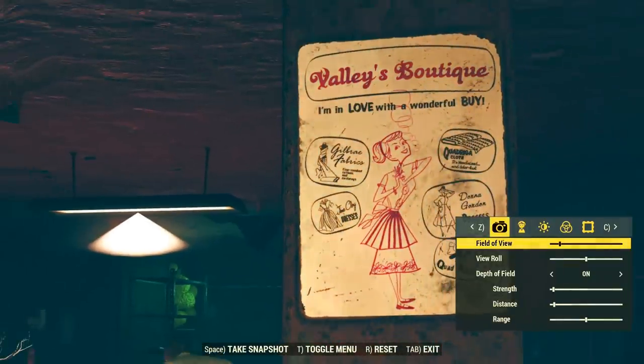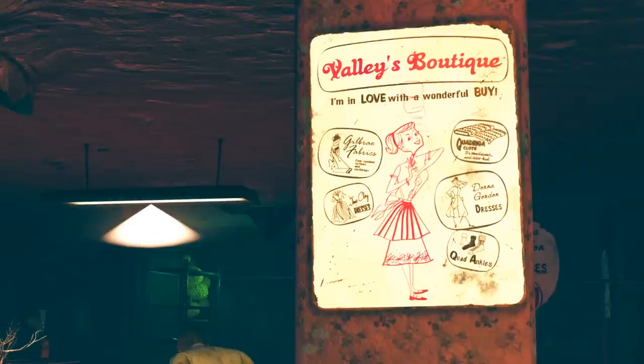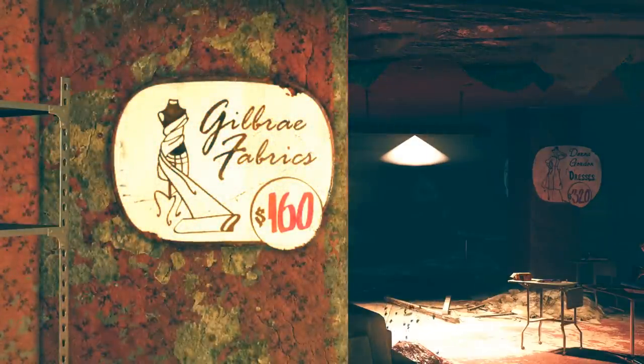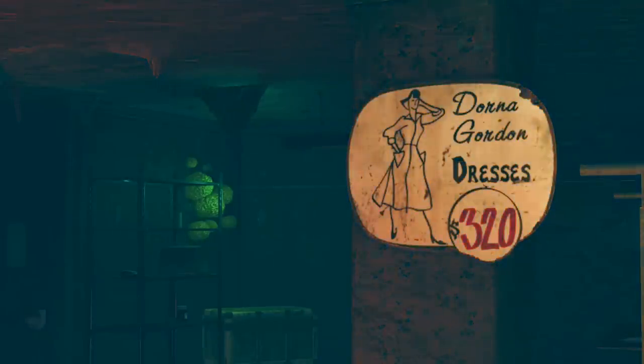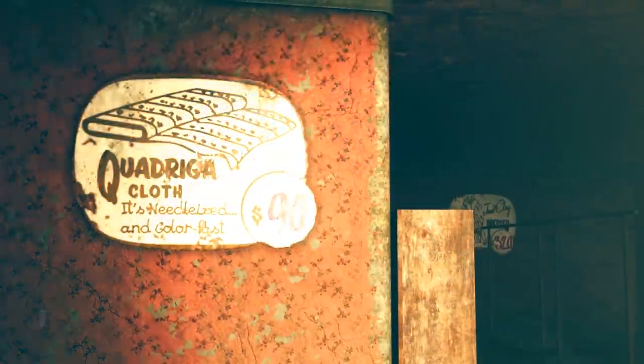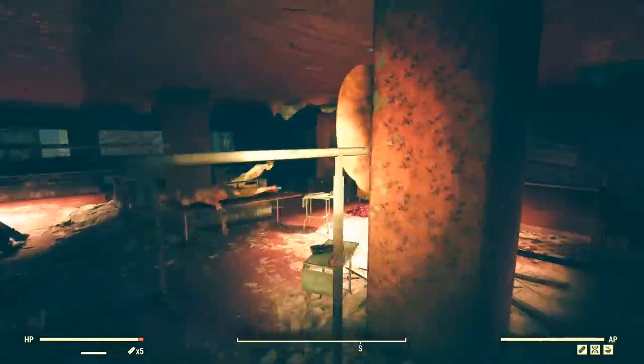Valley's Boutique has a number of signs on the walls that we don't find anywhere else. Valley's Boutique — 'I'm in love with a wonderful boy.' So even before the war, they all knew these songs. Gilbry Fabrics. Jane Clay Dresses. Quadriga Cloth. Donna Gordon Dresses. And Quad Ankles. Gilbry Fabrics — a hundred and sixty dollars. Donna Gordon Dresses — three hundred and twenty dollars. Quadriga Cloth — needle something and color fast. Jane Cloe Dresses — three hundred and twenty dollars. More of that pre-war inflation at work.